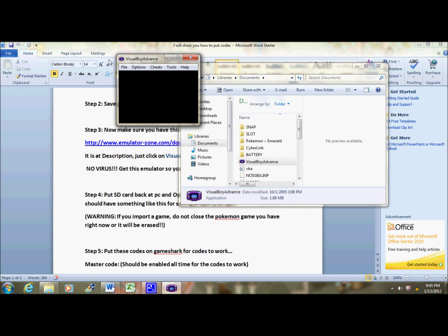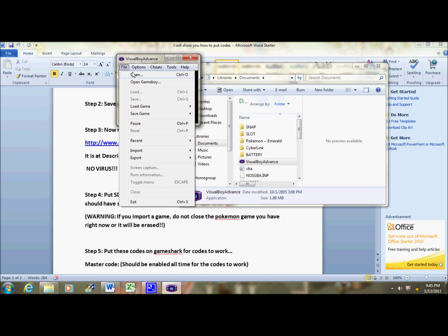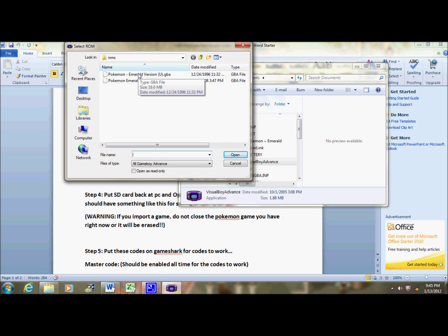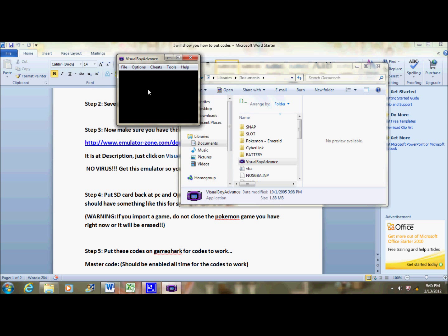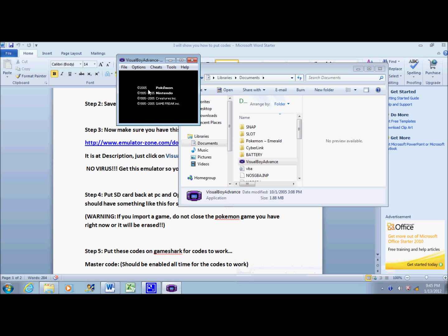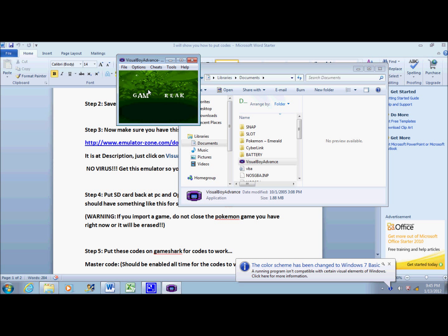Once you click on that, open your GBA Emerald .GBA file — I'm playing a different one but you'll get the point.